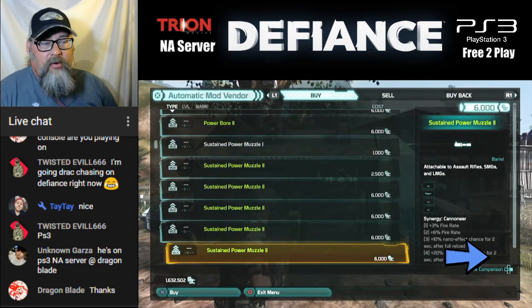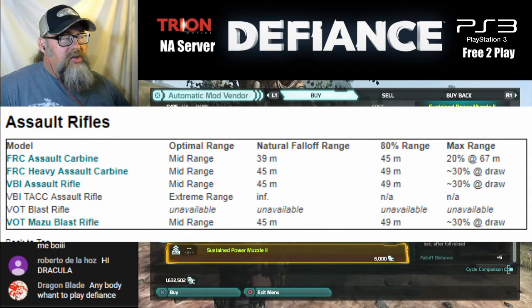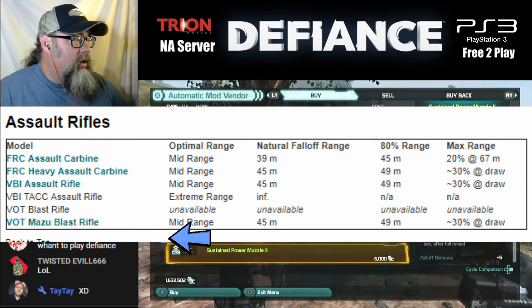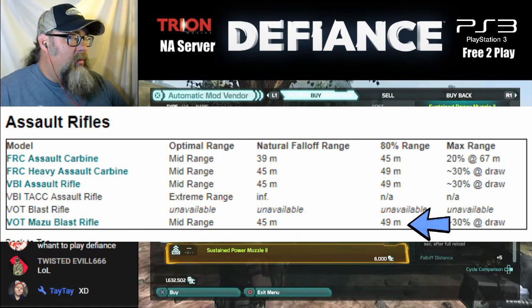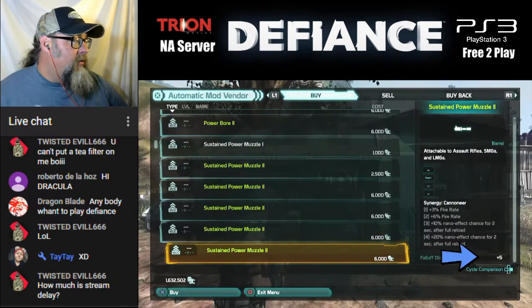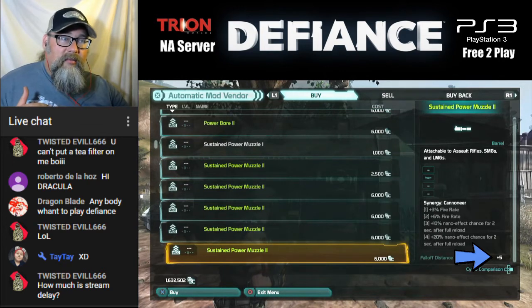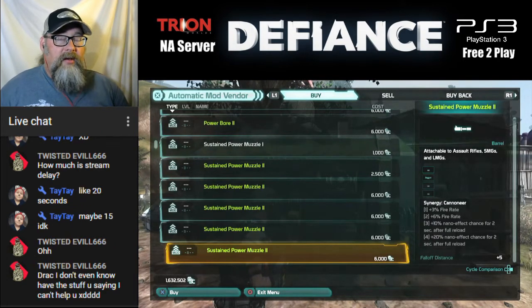The next one is the Sustained Power Muzzle. I got this chart here from DefianceData.com. We have some different Assault Rifles here, and there's a Blast Rifle — the Mazu Blast Rifle has data available. It shows you the natural falloff range, the 80% range, and max range. Up to 45 meters it does full damage; after that damage drops off. These green mods give you an additional 5 meters, making that 45 meters into 50 meters — so you get full damage out to 50 meters instead of 45. A lot of people don't like this mod, but usually with Blast Rifles you're fighting up close and not trying to shoot people at a distance.